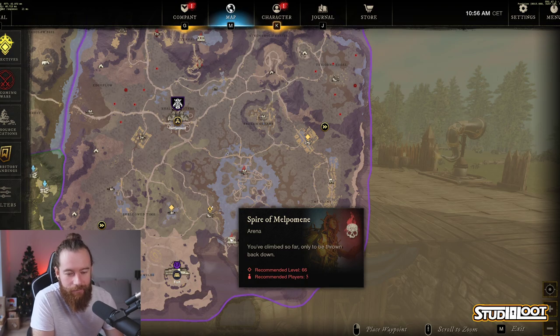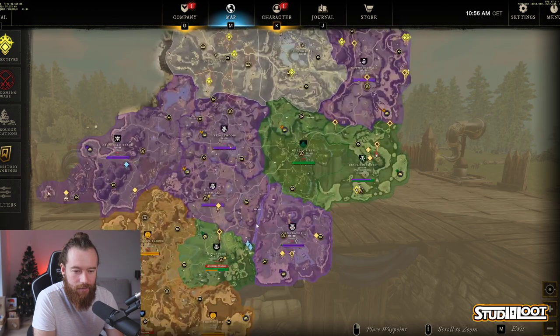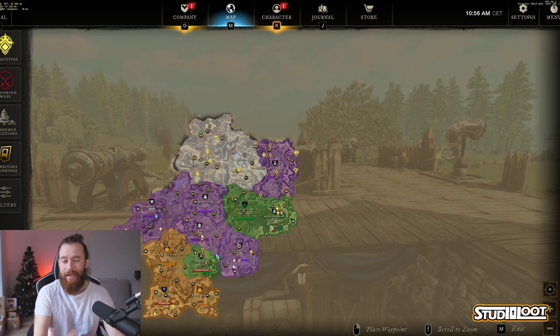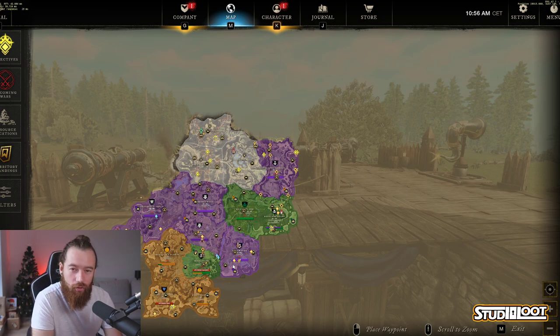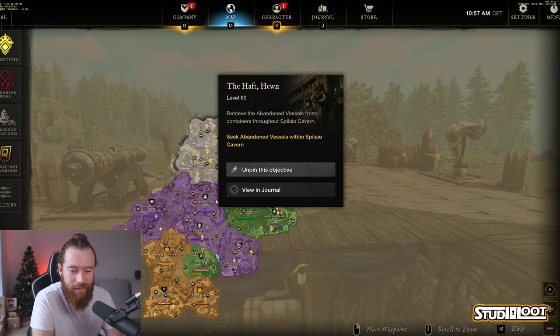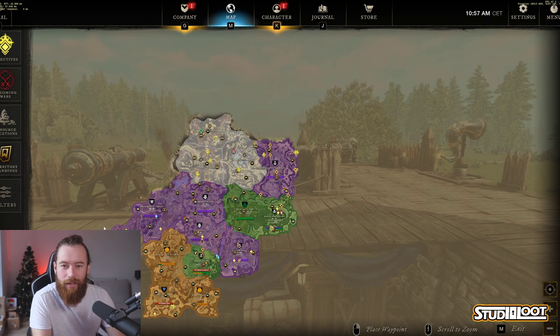At that point, that is your chest run done. Quick recap: Ebon Scale first, then Great Cleave, then Shattered Mountain, then Eden Grove, and we're finishing off at Reek Water. That's the new chest run on the new patch. If you'd like me to do the individual chest runs to show you where we go in the particular locations, leave me a comment below and I'll get that recorded as well. Thanks for watching!